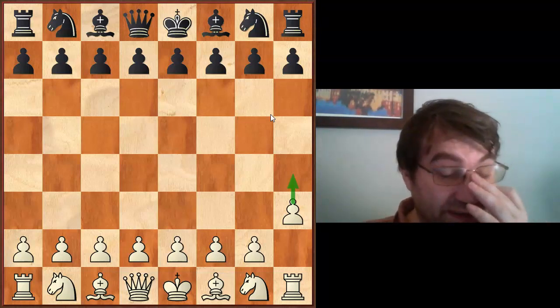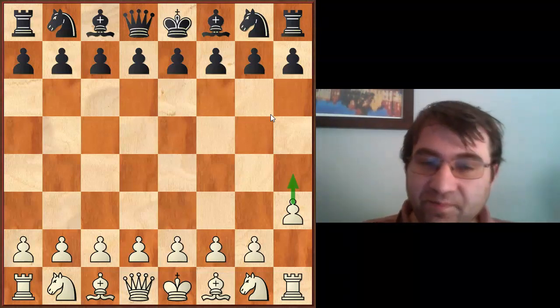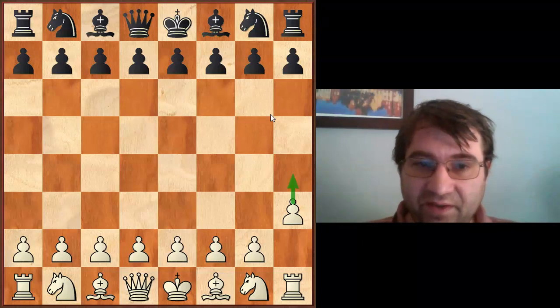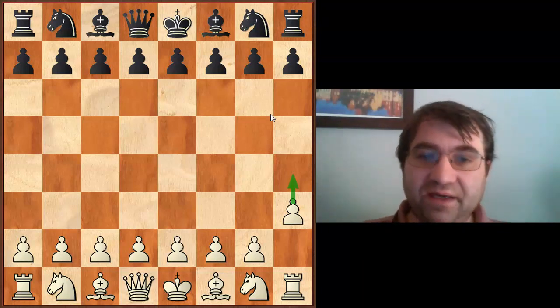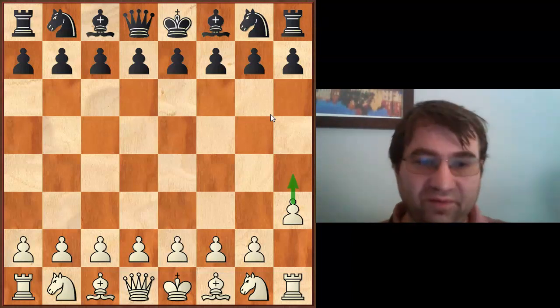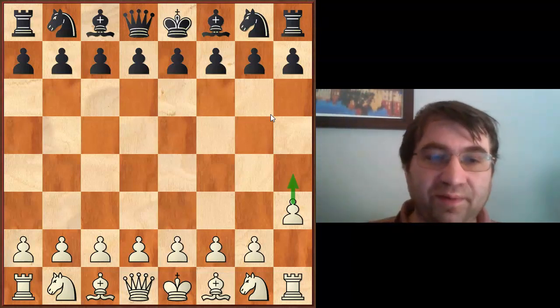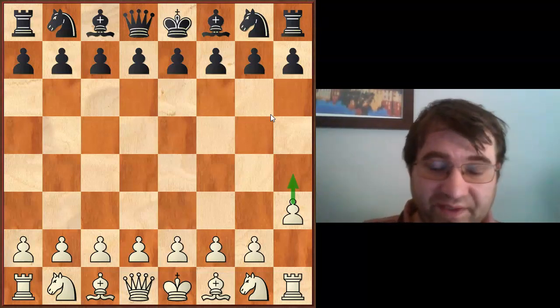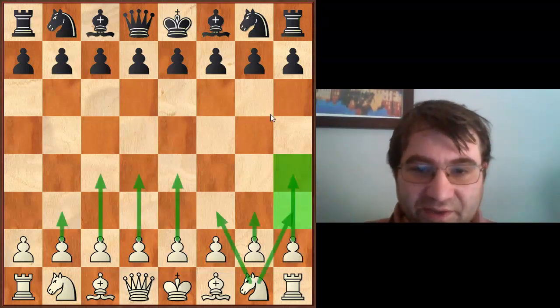What also kind of shocked me is it is just one wasted move — white is basically playing as black now. White's statistics should mirror normal statistics for black, but they don't. White is scoring significantly less than what black scores normally, which is about 45%. White's doing much worse than that with h3, so h3 is pretty bad.